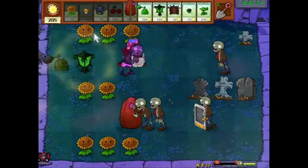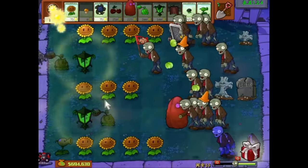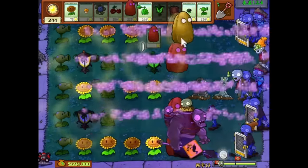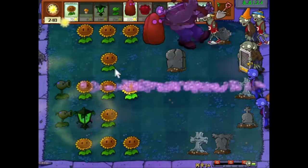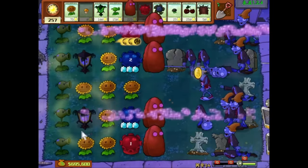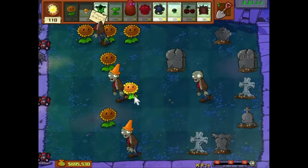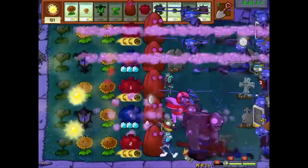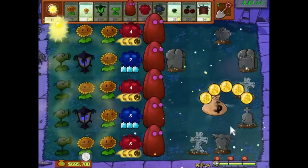Now we've finally made it through hell. 2-3 is just an easier version of 2-1 since Screen Door Zombies basically just replace Newspaper Zombies — Dusk Lobbers absolutely trivialize the level, as Screen Door Zombies are just basic zombies to them. The next level, 2-4, is just a slightly harder version of 1-7. Screen Door Zombies are irrelevant to us since Elemental Shrooms and Shadow Peashooters completely invalidate their ability. It just ends up being a slightly harder early game where we sacrifice all our lawnmowers to make up for the reduced sun production so we can plant the same defense as in 1-7.